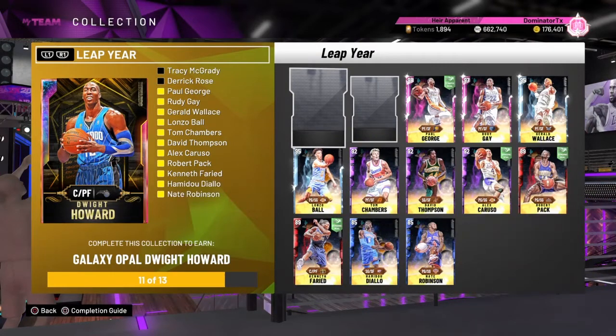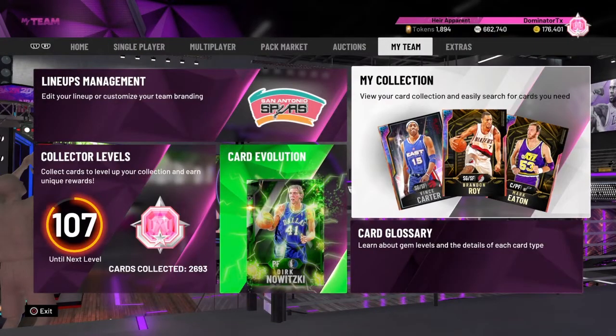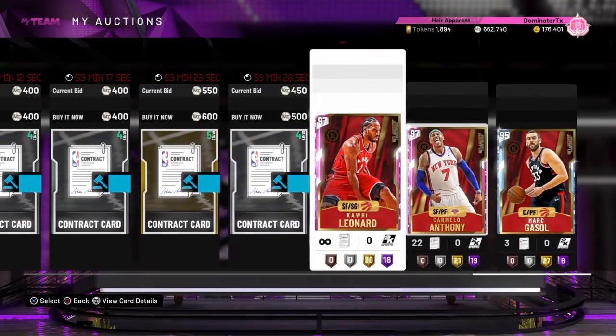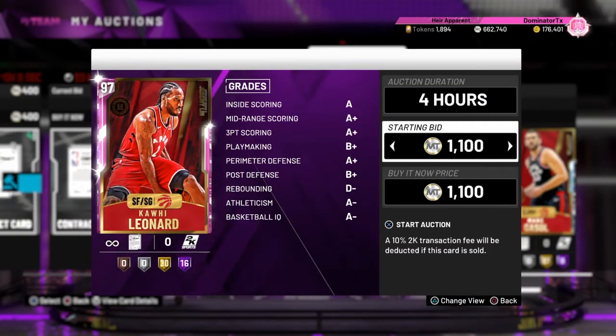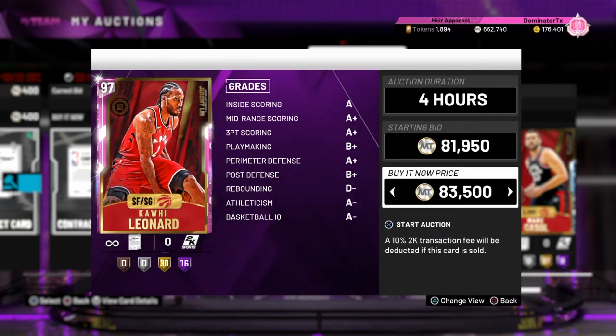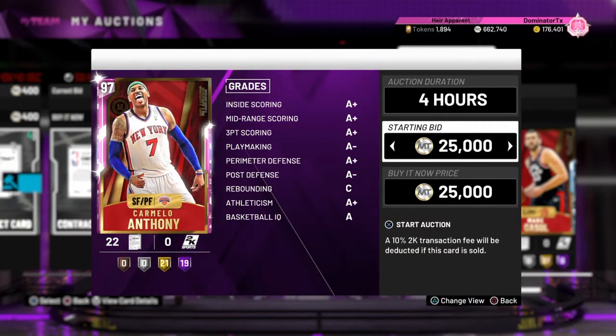This is what I really want — Galaxy Opal Dwight Howard. Can you imagine having Dwight Howard as a power forward and then David Robinson as my center? I'm hoping for that. I did get two Paul Georges yesterday so I made like 195,000 MT which is not bad. This guy I figured if they want to buy right now, this is what they need to pay. And then this guy might be worth a little more but I'm going to try to sell them really really fast.